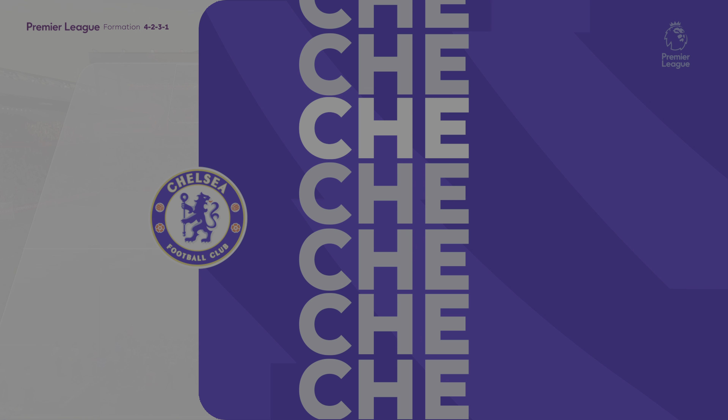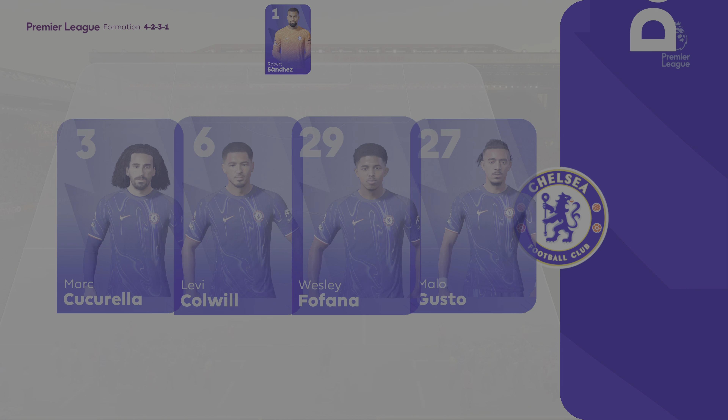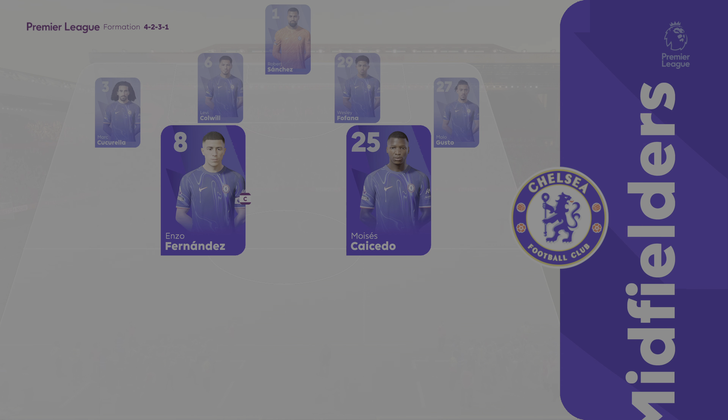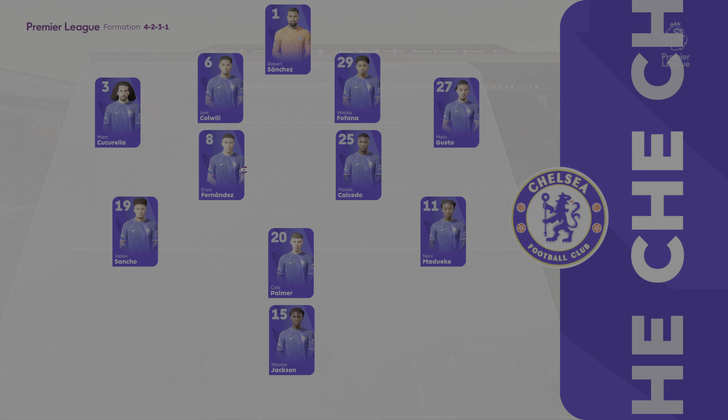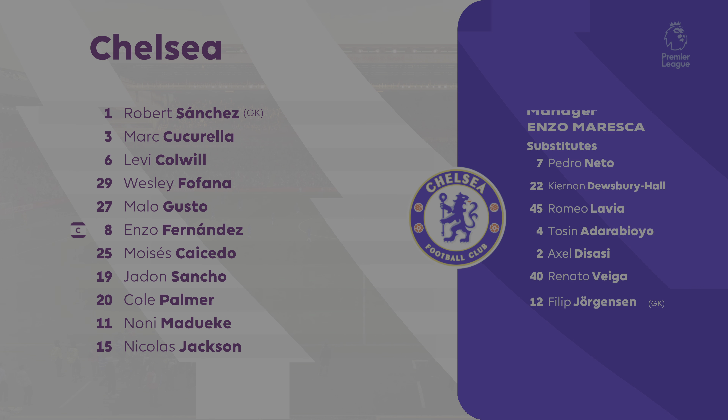Here's how Chelsea line up. It's a 4-5-1, or you could say a 4-2-3-1. This does offer plenty of threat going forward with the three behind the central striker. We may see the wide midfielders cut in and the full-backs push on, while the defence is still protected from the two holding midfielders.